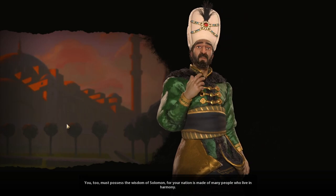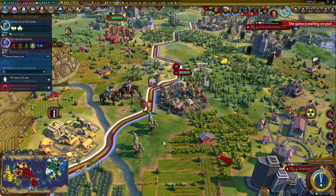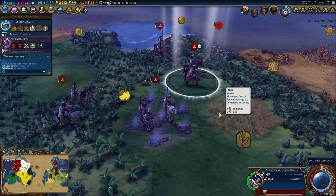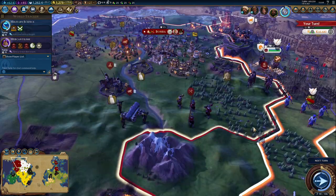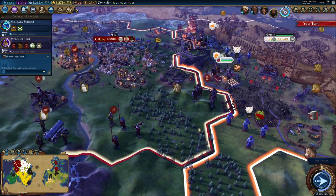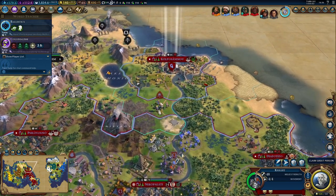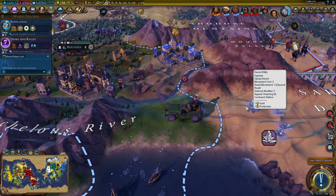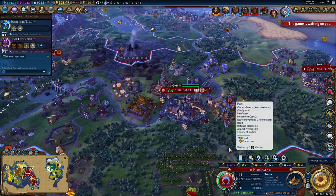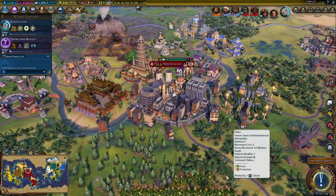Personally, I'm a huge fan of the cartoony style, from the caricature leaders all the way down to the unit models. Every Civ has a slightly different appearance for their unit models, based on historical examples, while still maintaining an easily identifiable silhouette. As your technology grows, your transport ships and civilian units change from wooden galleys and merchant carts to cargo ships and lorries.